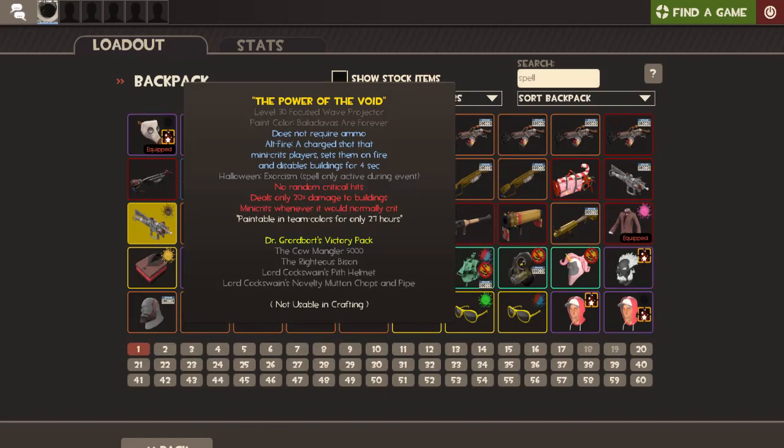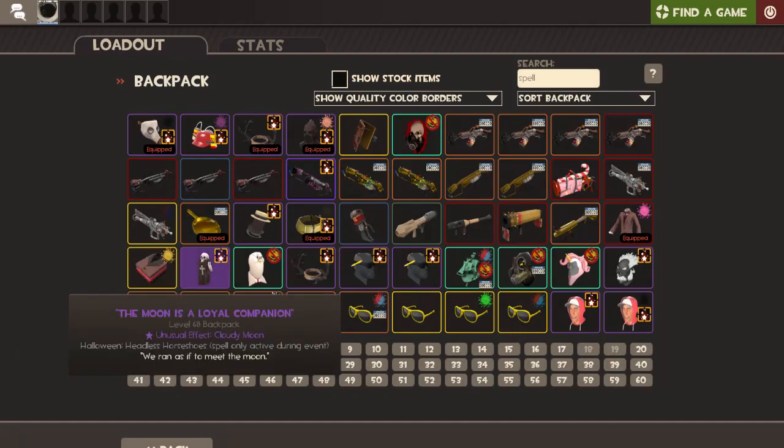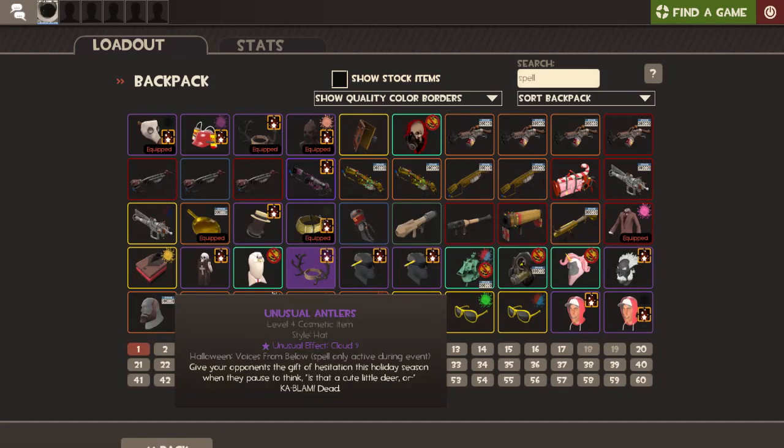This is a painted cow mangler — there are only about eight of these around. This one is called 'Power of the Void' — it's a named item called 'Balaclavas are Forever' that people have heard of, and it has an exorcism spell on it. Dead of night with sinister staining. This is a cloudy moon coffin kit with headless horseman Halloween — so this is a really rare unusual with a spell to boot.